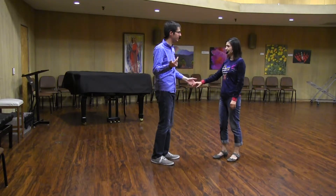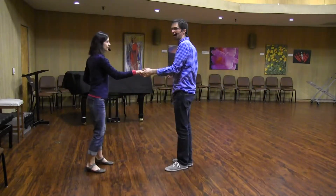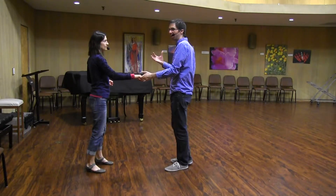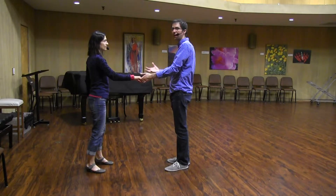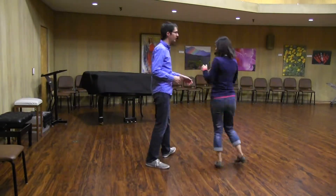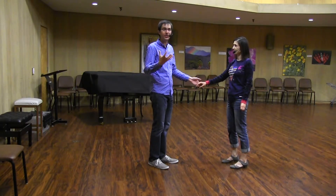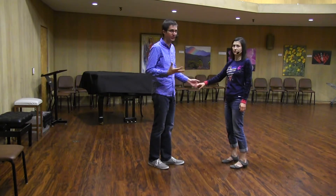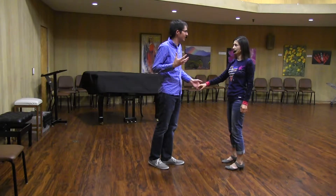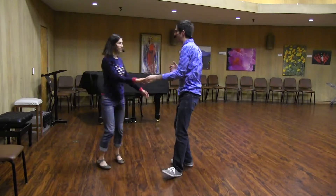We did 3 variations of this. The first is what we showed — keeping hands like this. Then one where it was a free spin, letting go on 2, which means we have to make all the energy on 2: 1, 2, 3, 4, 5, 6. And the third version while keeping the hand, but it should have the same feel as the free spin — for safety, and just the quality we're going for: 1, 2, 3, 4, 5, 6.